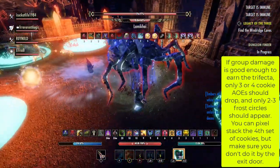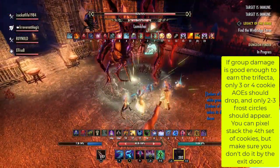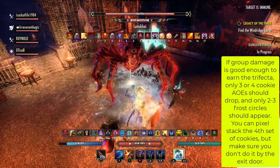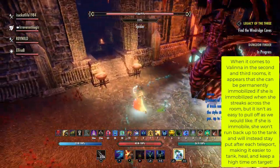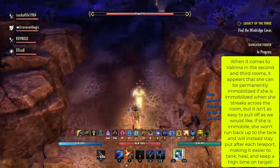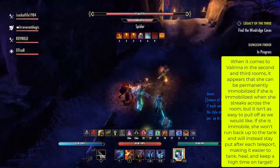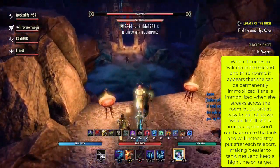If group damage is good enough to earn the trifecta, only 3 or 4 Cookies AoEs should drop, and only 2-3 Frost Circles should appear. You can pixel stack the fourth set of cookies if you get them, but make sure you don't do it by the exit door. When it comes to Valina in the second and third rooms, it appears she can be permanently immobilized if she is immobilized when she streaks across the room, though it isn't as easy to pull off as we would like. If she is immobile, she won't run back up to the tank, and will instead stay put after each teleport, making it easier to tank, heal, and keep a high time on target.